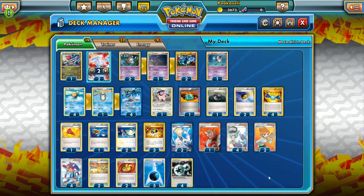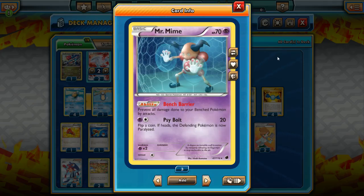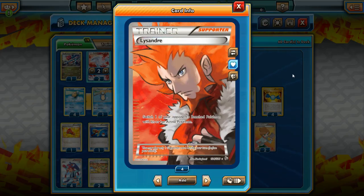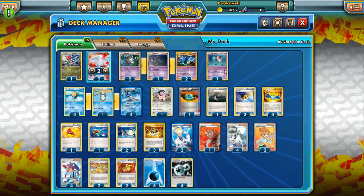Now you may be wondering, why is this deck so bad? There are a lot of reasons. Number one: if someone else is playing Mr. Mime, this deck doesn't work — we don't get to hit their bench because of Bench Barrier. That's honestly one of the main reasons we're running Lysandre in this deck. If our opponent is running Mr. Mime, we need to get rid of it very quickly, whether that's through Miltank's Powerful Friends or something else. Mr. Mime is the biggest weakness of this deck.